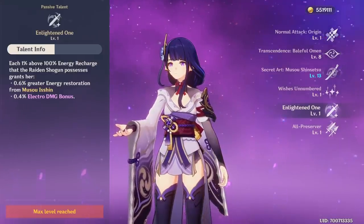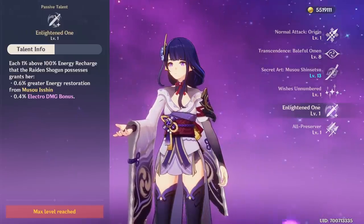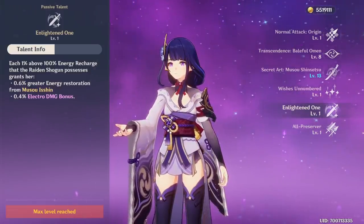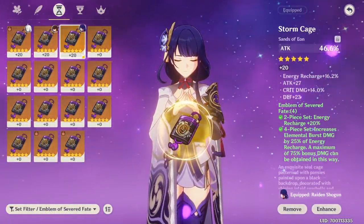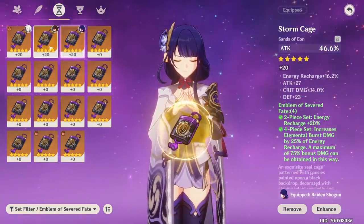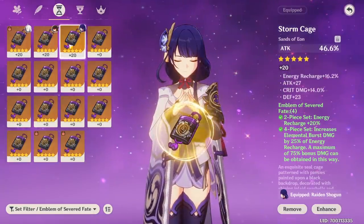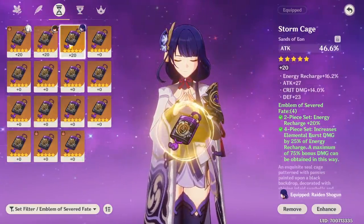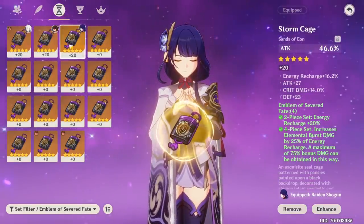Because of this passive, energy recharge for Raiden is like a nice-to-have until a certain breakpoint stat, and when you're using her with other good characters that provide energy, you can even go lower than 200% as long as Raiden is able to get her burst ready off cooldown. Should you go for energy recharge or attack sands? It's all about reaching that certain energy recharge breakpoint — so if ER sands helps you do that, it's worth going for. But generally speaking, most endgame players tend to go for attack sands because this stat scales better with damage-boosting characters or team weapons. If you have Engulfing Lightning, ER sands will provide about roughly the same value as attack.